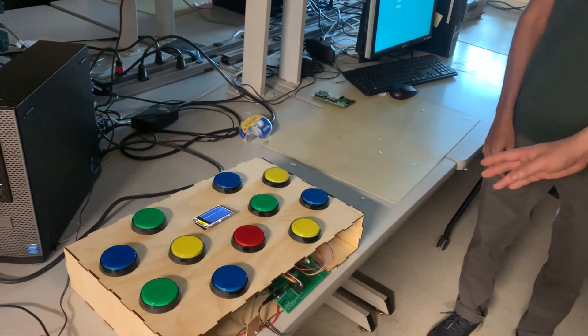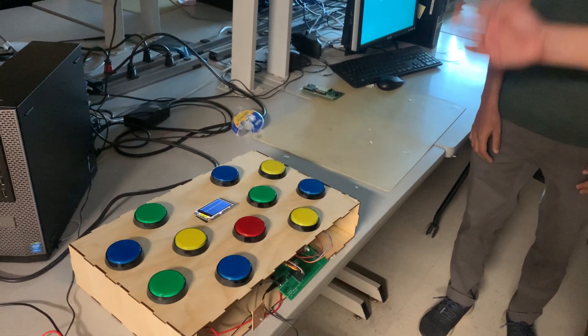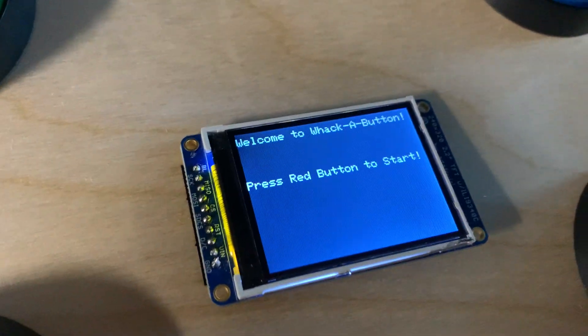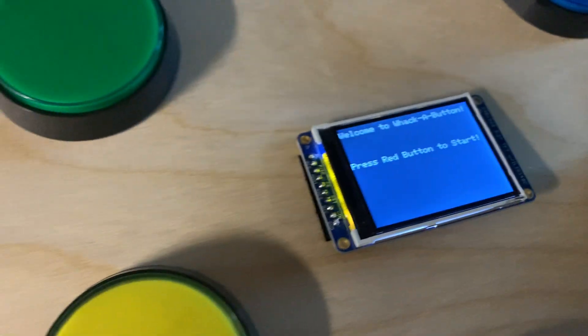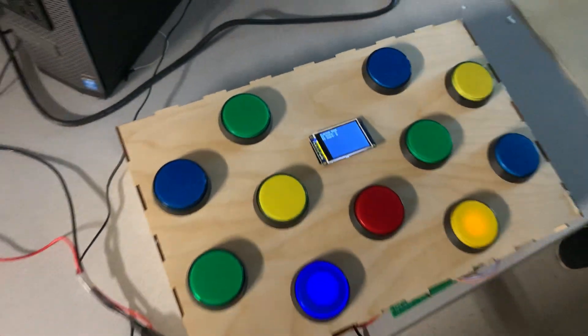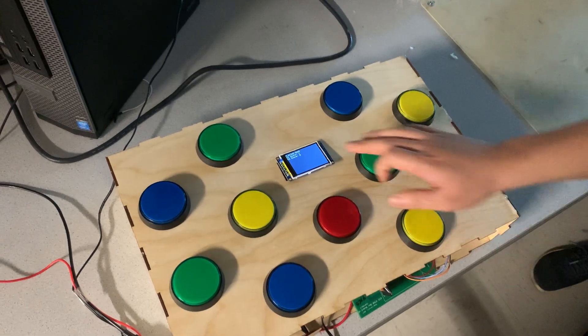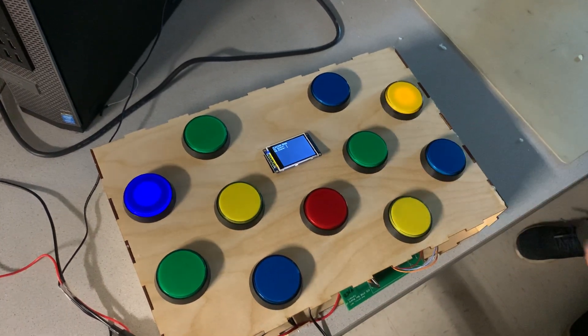You don't lose points for pressing something wrong — whoever gets it first gets it. The screen here in the center gives user direction, and during gameplay it keeps track of score with a countdown, tracking both players' scores. If I get it first, that's P1; if P2 gets it first, that's P2.